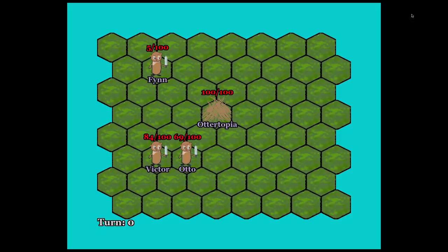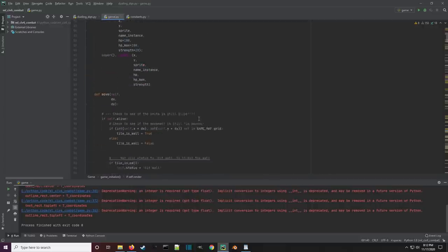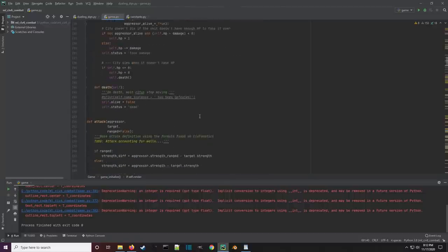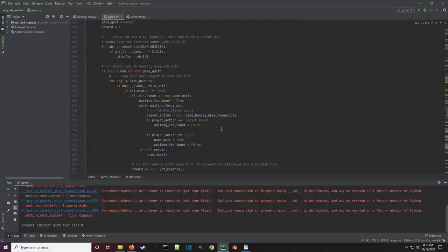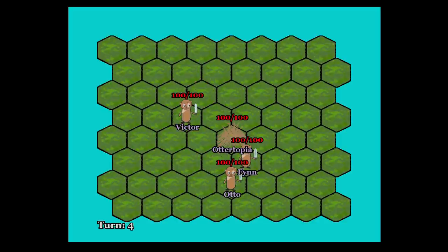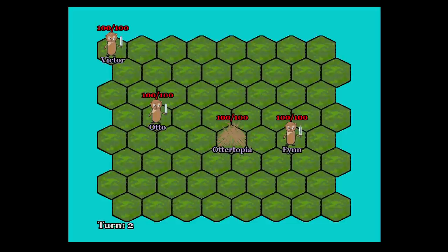First try — just kidding. Look at all those red things — that has been my life this past few months. This is the game that I wrote for the machine learning algorithm. Spectacular graphics. This is the bare-bones pygame interface that I watched game after game after game, trying to debug the code and how different algorithms performed.